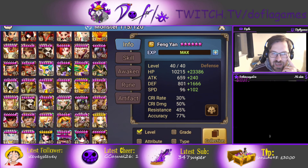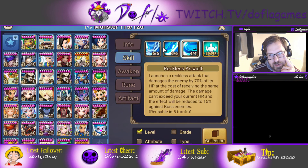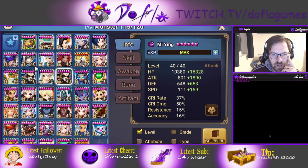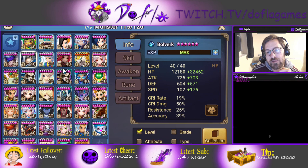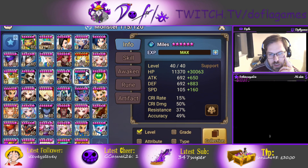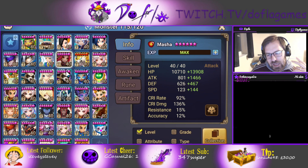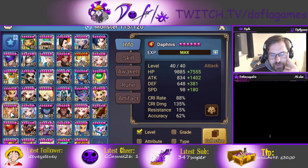How do you counter Fengyan? Obviously, ignore-defense units. Molong is water but once you do Reckless Assault on Fengyan and he's missing a little HP, he just goes away. Bolwerk is pretty good because Fengyan does two buffs on himself plus three on allies, giving Bolwerk five stacks with ignore defense. Miles is also a water unit but has ignore defense and can strip the counter-attack. Daphnis is really good. Masha is good but you need decent accuracy since resistance Fengyan is a thing. Any unit that ignores defense is really good against Fengyan, and if you have CC, Fengyan is in trouble — once you CC him, it's going to be really hard for him to come back, and you can defense break him too.